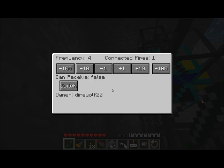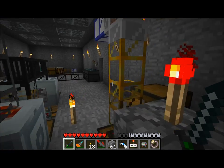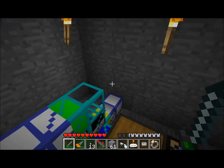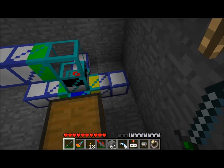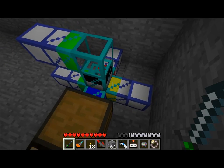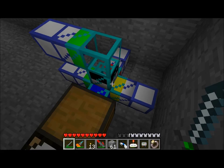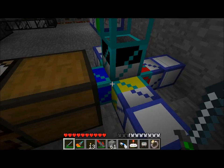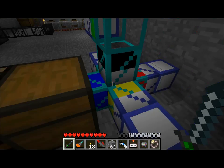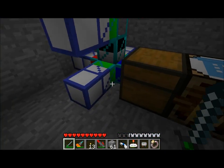The green output is connected to a teleport pipe on frequency 4. Running down here, we can see frequency 4 — another teleport pipe — so basically these items will magically be teleported into this diamond pipe. We have a couple things going on: if you are a cobblestone, you're going to go down the gray path, which is up. If you're a diamond ore, you're going to head into this chest right here. And if you're a piece of dirt, you're going to go into this green output down here.